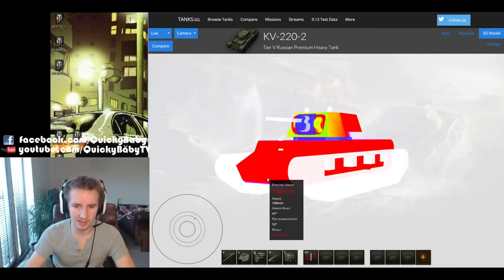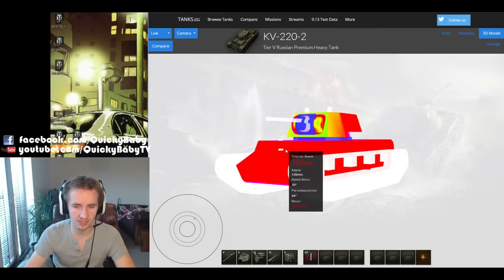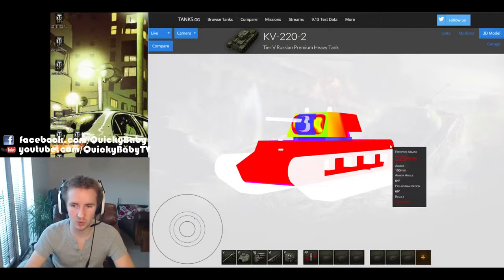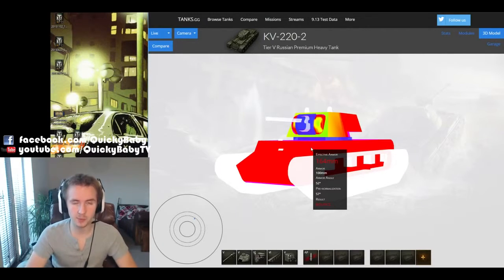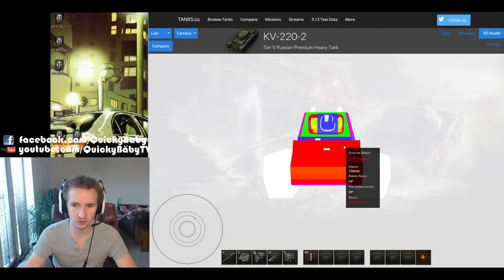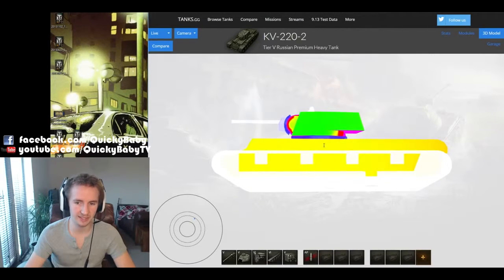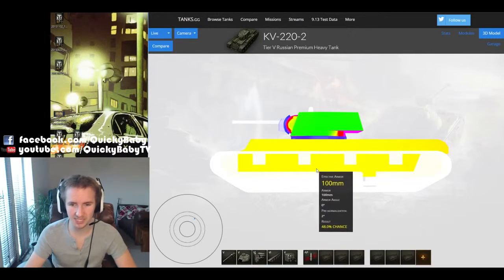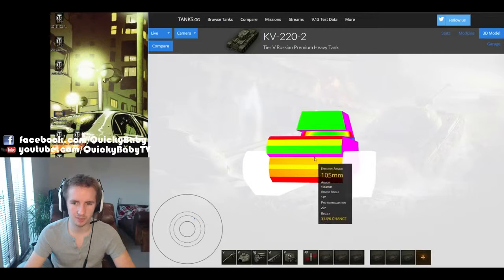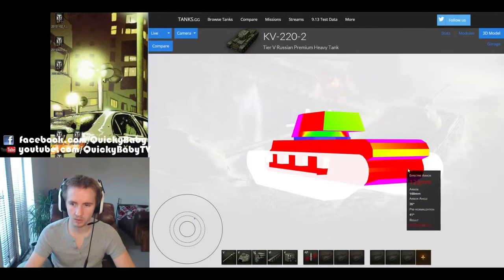Using the model comparer on tanks.gg, if you angle the KV-222, it gets 150mm of protection on the lower plate, 160 to 150 on the upper plate, and 150 to 200 on the side armor. There aren't many tier 6 tanks — the worst possible matchmaking for this vehicle — that can penetrate that. Even without angling you have 115 to 130mm at the front, which challenges most tier 3 and 4 guns. Unlike Japanese heavies with weaker sides, the KV-222 has 100mm effective side armor, and even the rear is mostly 100mm with only a thin 80mm bar at the back.